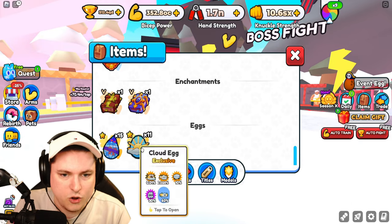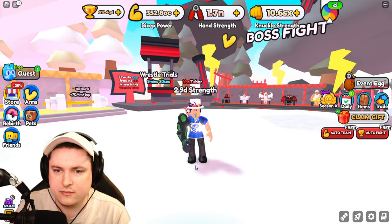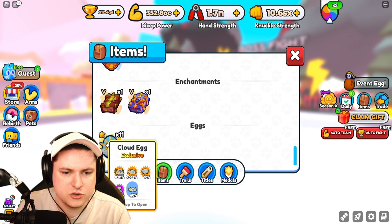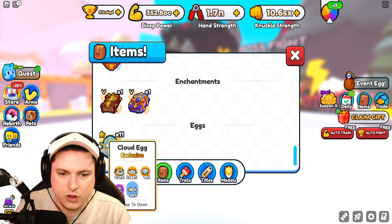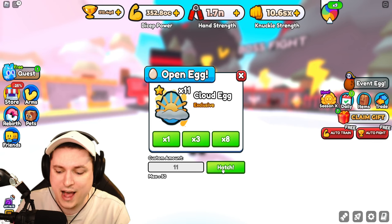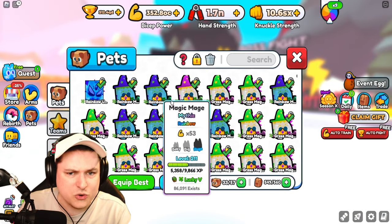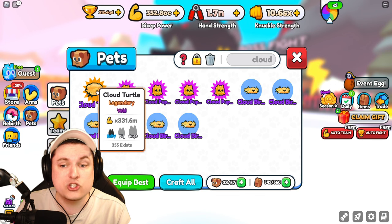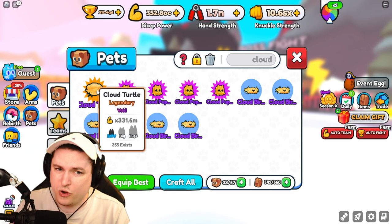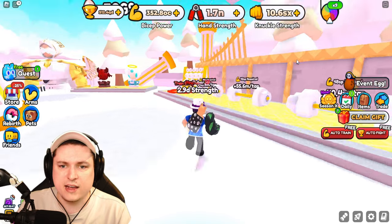Let's open them up with our luck team. We can now hatch up to 50 in total. Starting with the party eggs - we got nothing special, party monkeys and a panda, not too bad. Let's do the 11 cloud eggs now. We got one special one - a cloud turtle - at 331 million as a void. It's probably going to be very good if you get the super rare, but not bad. These ones aren't as good as the pet from the other egg though.